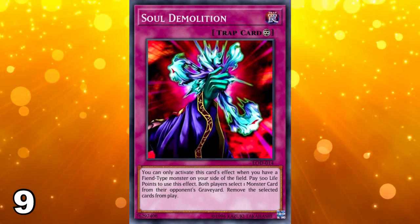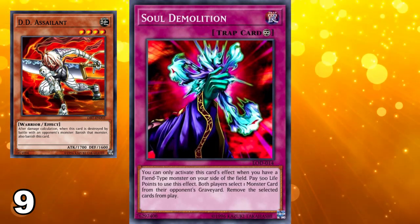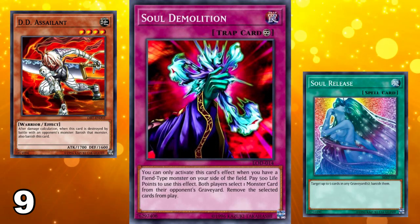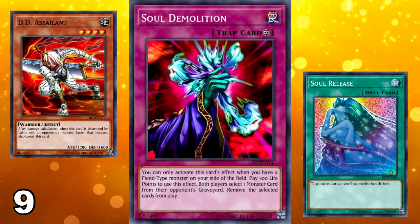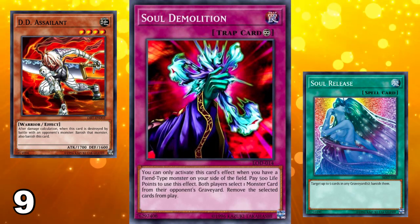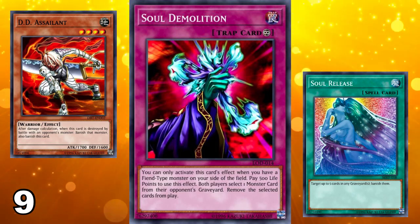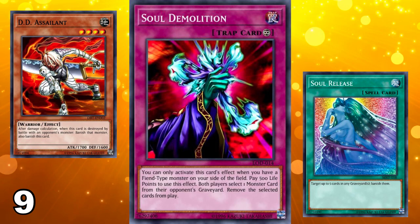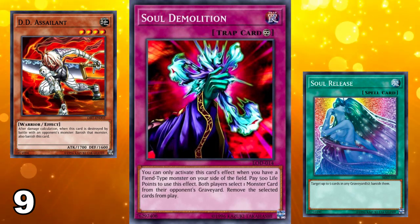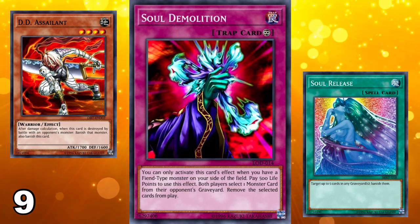If you want to banish cards, there are much better cards out there — obviously the entire DD archetype is utilized for that, but beyond that there are other cards that are just much better, such as Soul Release. Not that Soul Release is a good card, but at least it can be played a lot more universally. Soul Demolition is just way too specific on when it can be used, and that life point cost is just thrown on there for no particular reason. That's why the card is number 9 on this list.